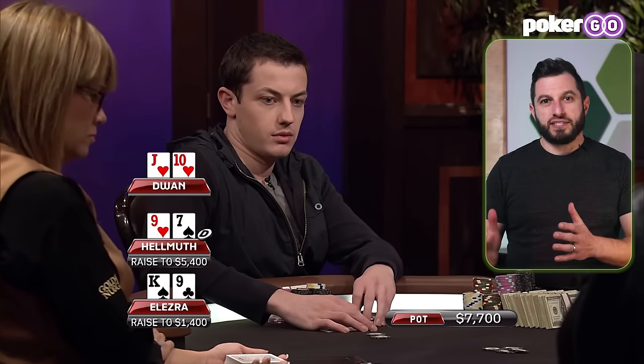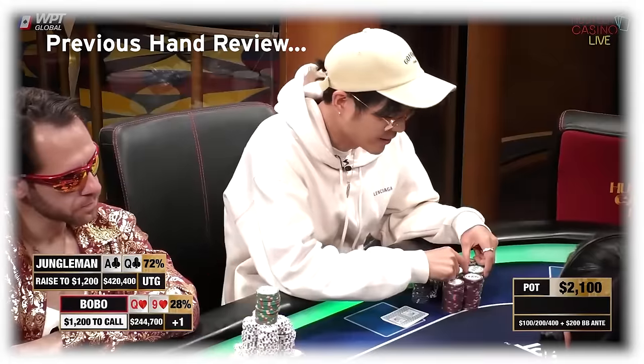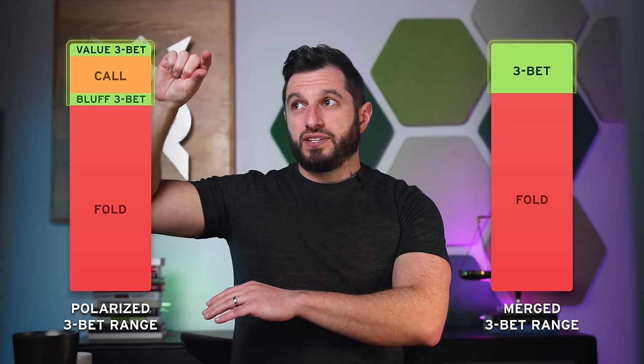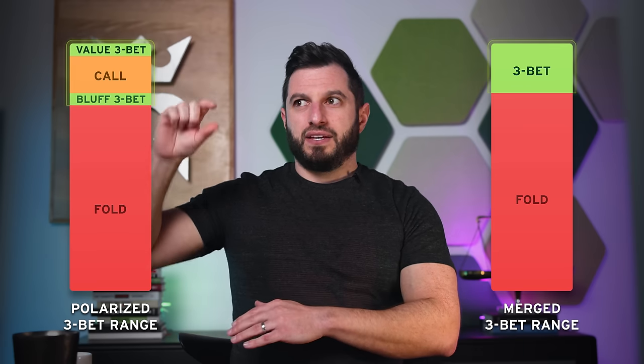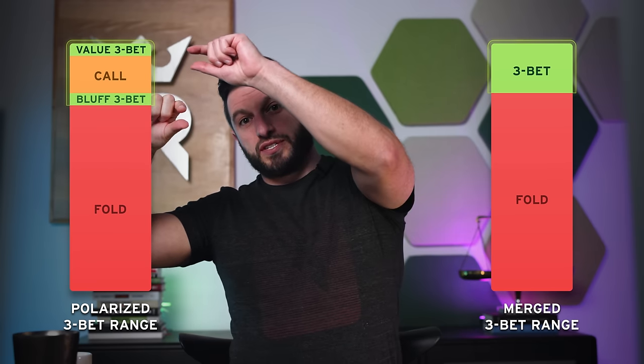This is what we call a polarized 3-betting range. Some people will 3-bet and 4-bet with a merged range, whereas others will use a polarized strategy. Merged means they take a lot of the good hands and play them aggressively — that top chunk of hands played aggressively. Polarized, on the other hand, takes the top hands and 3-bets or 4-bets them, but skips the next tier and instead uses hands that can't even call as bluffs. The rationale is you get to play more hands overall and balance your strong holdings with those aggressive bluffing candidates.